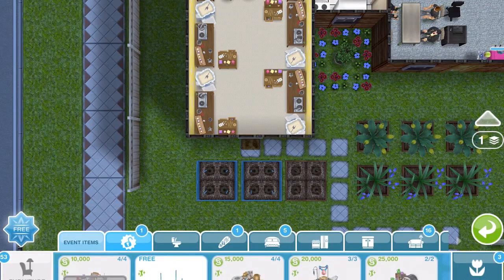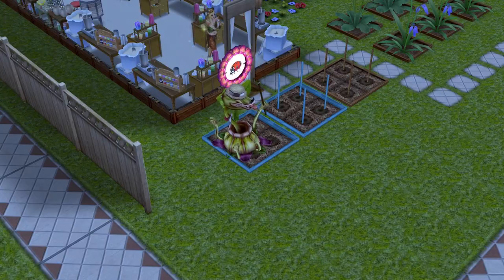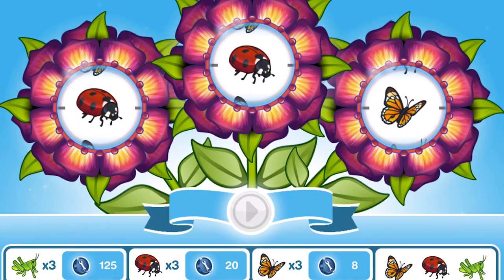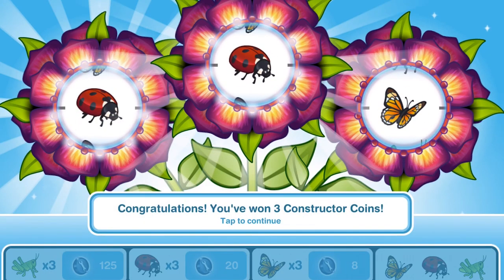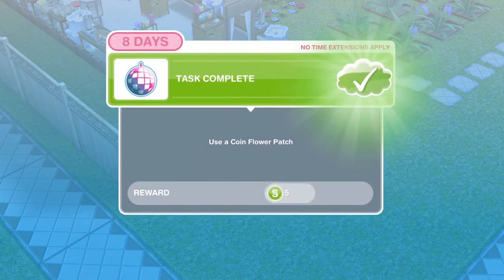If you haven't got a coin flower patch, go into your home store and it will be in the event items tab. Our first spin plant is free — this is where we win our constructor coins. Hopefully I get some good luck because last time all I got was twos and eights. Looks like it's going to be the same — three constructor coins, better than one I suppose. Each time you spin that plant it's going to cost you 450 candles, or you can use the mega spin plant for 25 social points. I've never spun that, so let me know in the comments if it's worth doing.